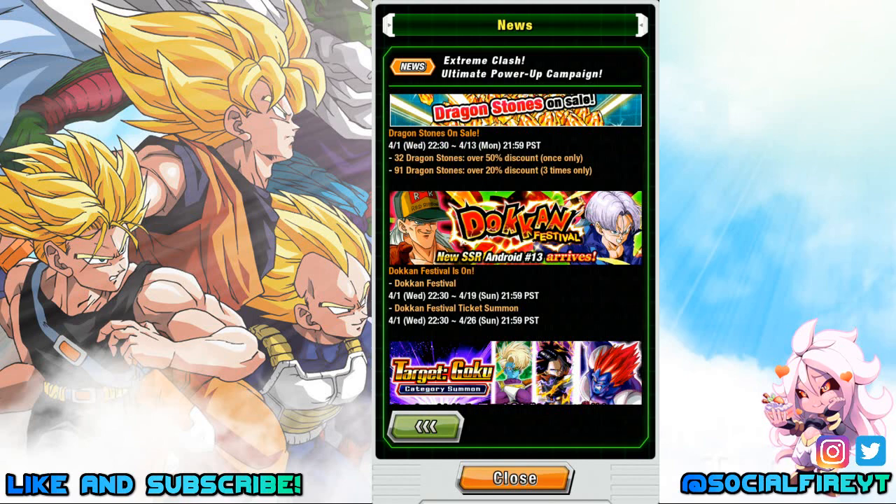If the banner is similar to JP's, it should be pretty decent — we'd have the Transforming Piccolo, physical Android 17, Tech Full Power Super Saiyan 4 Goku, Turles, and Jiren. Some decent units there, definitely one I plan to throw a few multis at. The Ticket Summon version of this banner, if you purchase Pilaf's Trove, starts tonight and goes through April 26th.